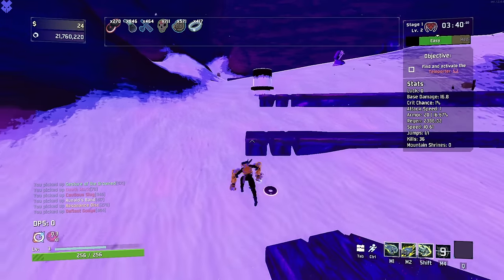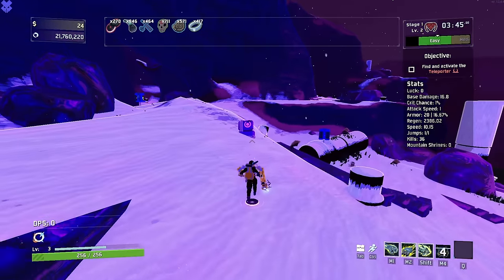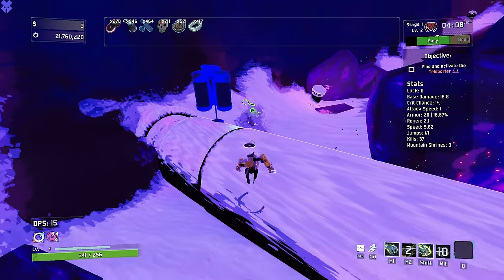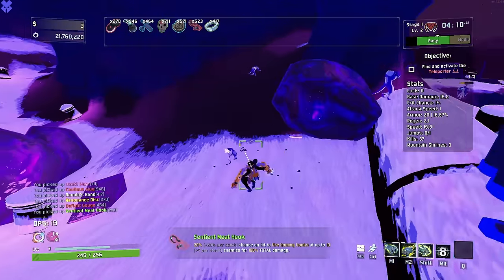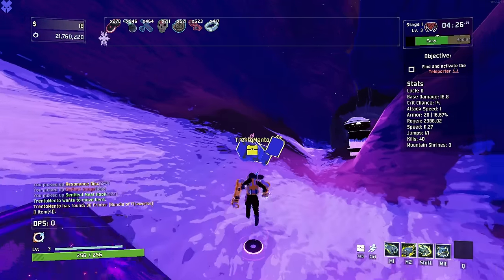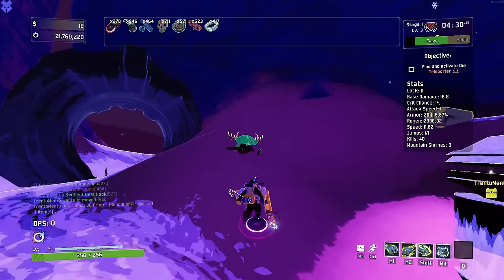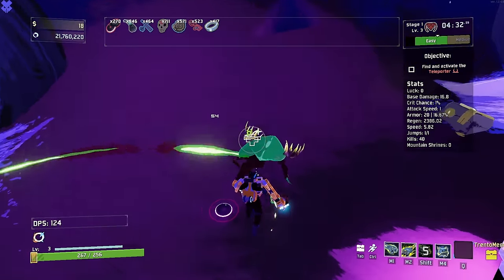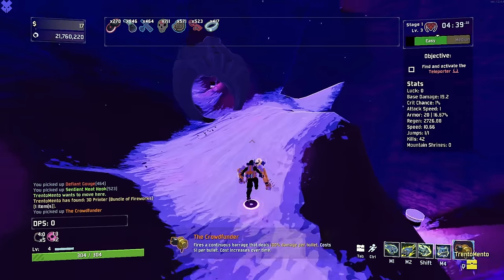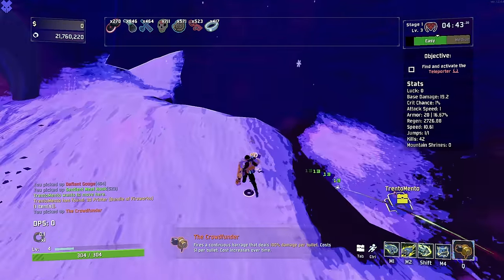Defiant Gouge — now every interactable... you know, using a shrine, so we can maybe avoid shrines. We'll try it once but that's a little scary. A green item which is a sentient meat hook. And we have a void bundle of fireworks — we can print into that because we have technically a void item. Though fireworks is one of those scary things I don't really want to mess with in these kind of videos. Crowdfunder — I'll pick it up. Well, that was not smart.